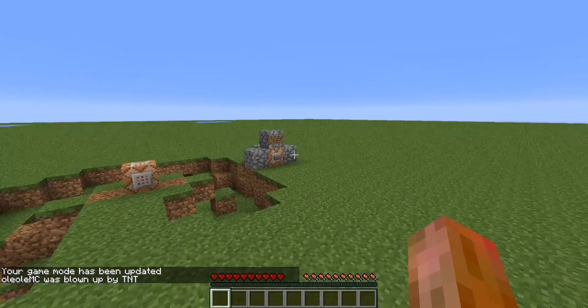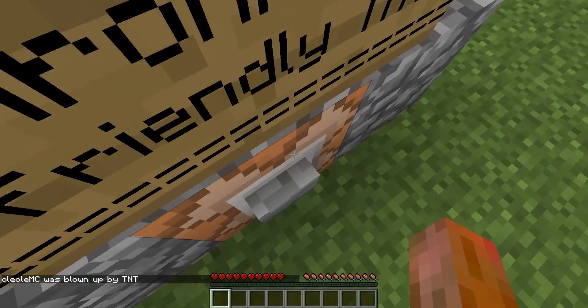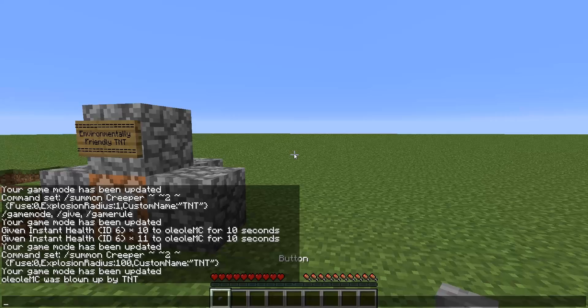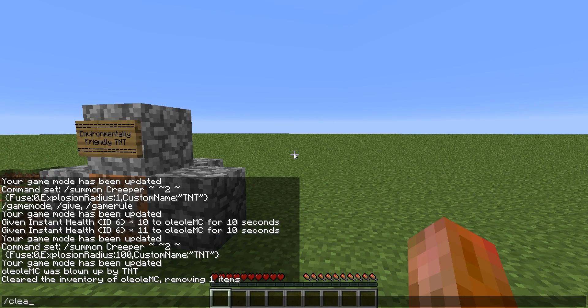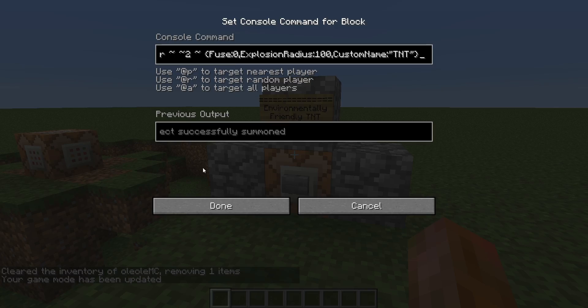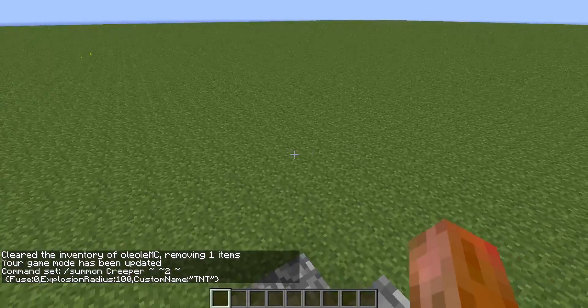Other than you may think, this also works in peaceful mode, but just without the damage — just with the explosion effect. The reason why this works is it creates the creeper with a fuse of zero, so it explodes instantly before peaceful mode can delete it.